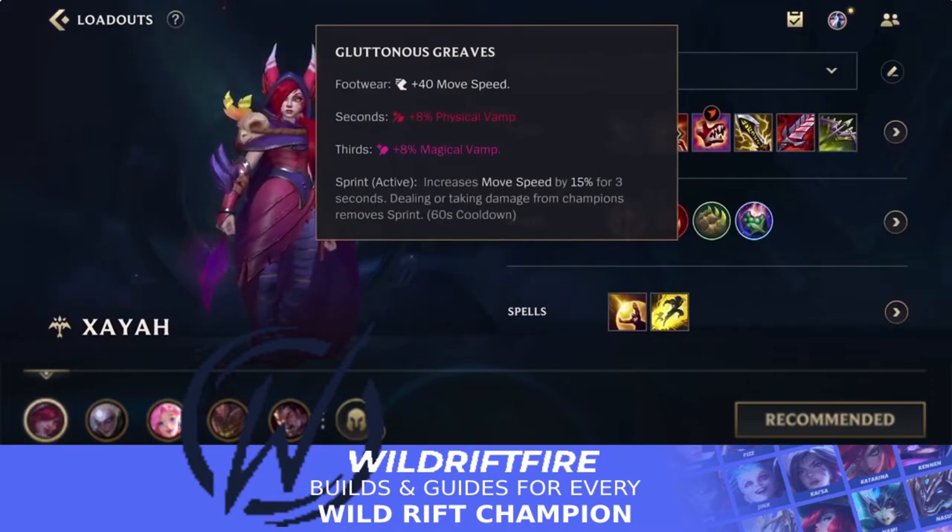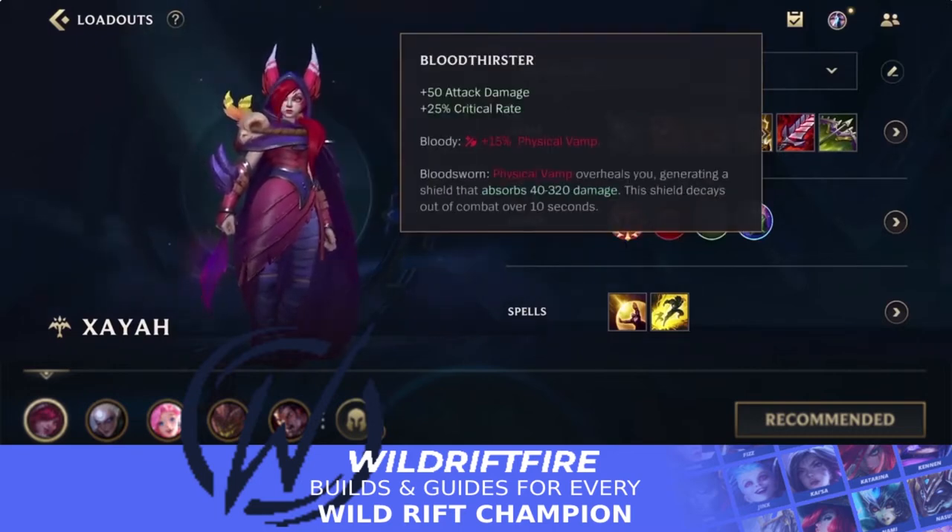For boots you can go Gluttonous Greaves, but other boots work too since we have some lifesteal in this build. The third item is Bloodthirster, which gives you attack damage, crit, and physical vamp. The Bloodthirster's Bloodsworn passive over-heals you, generating a shield that absorbs 40 to 320 damage depending on level. This shield decays out of combat, so keep auto attacking minions or monsters to maintain it. Against assassins like Zed, Rengar, or Kha'Zix, this shield gives you a bit of leeway so you might not get one-shot.